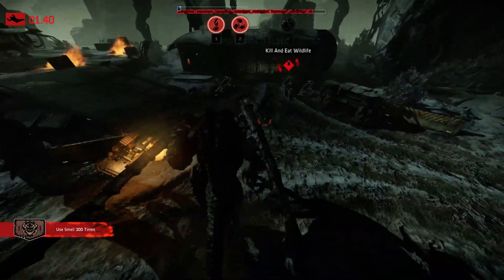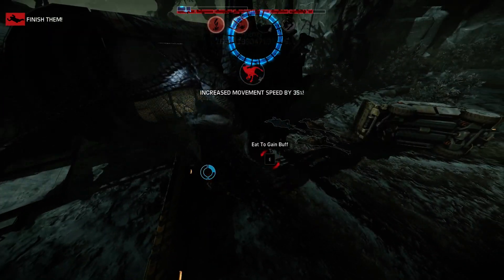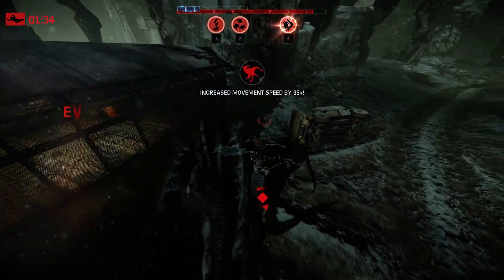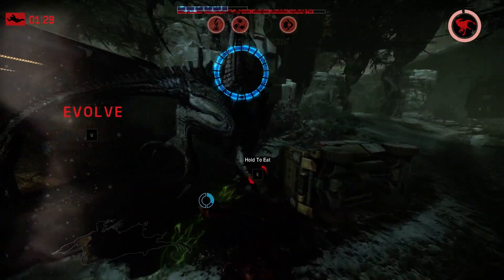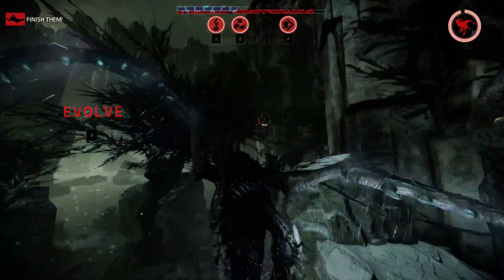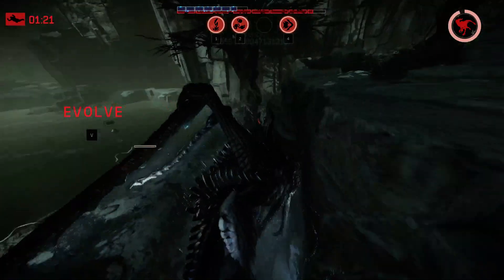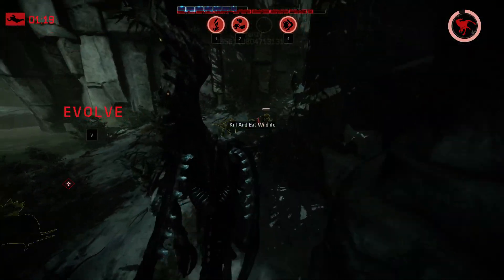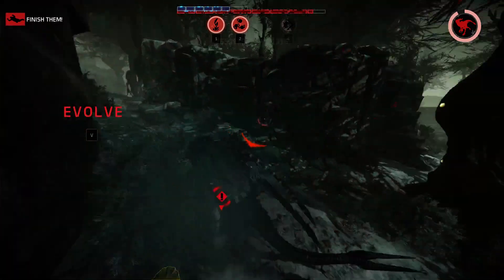I want this wildlife. Get the perk first — that's movement speed, that'll help me out quite a bit. I will evolve at some point, but I do want to get enough armor where I won't take a ton of damage if they do find me. That's a really good perk — that's health regen that Tyrant has.